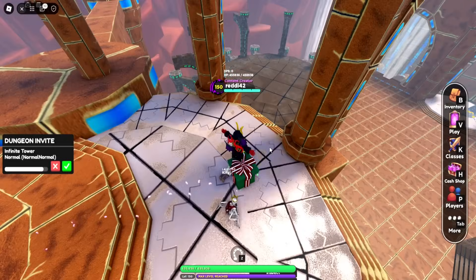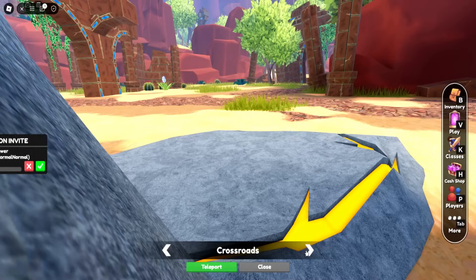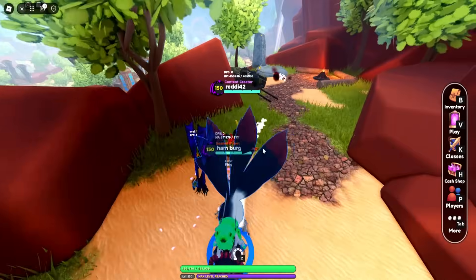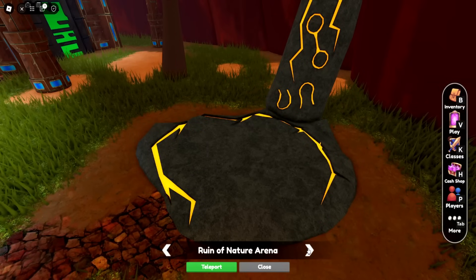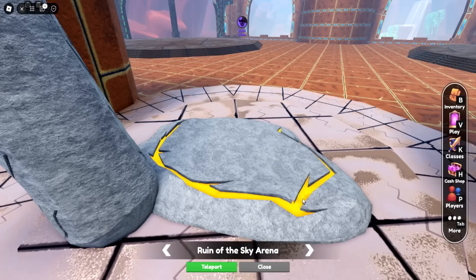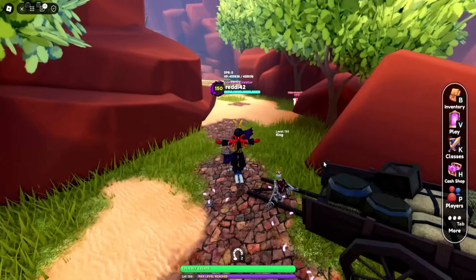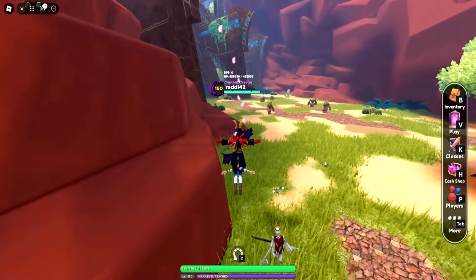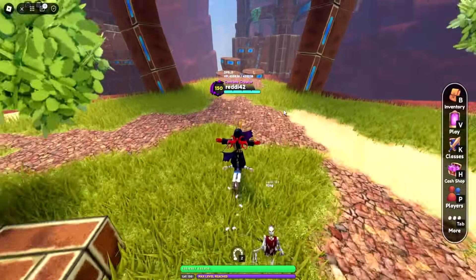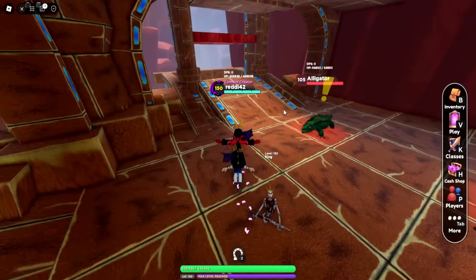At the end, reset and teleport. Heading towards the nature entrance — the other obby area. Next to it there's going to be a present. Then head into the nature obby — I don't think you can go from the arena. Just do the parkour from here. Once you get up to this building to the top, it's just right there — you don't need to do the whole thing.